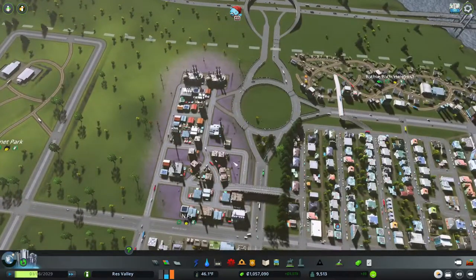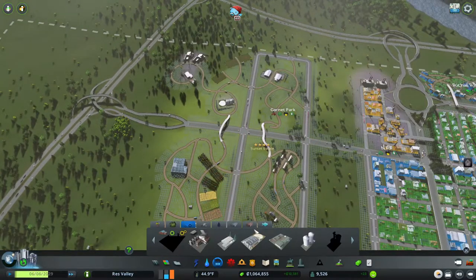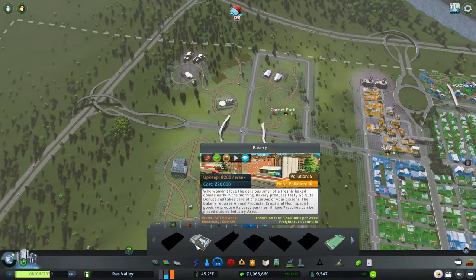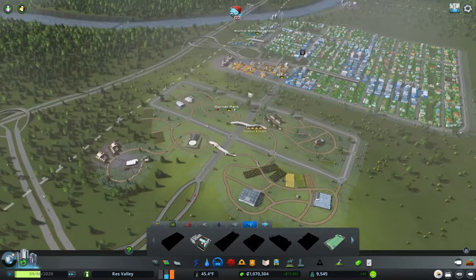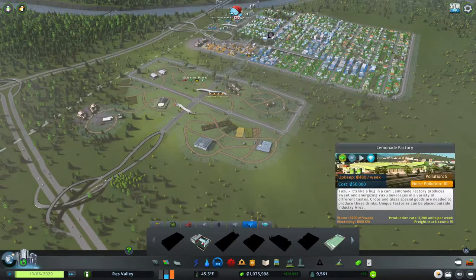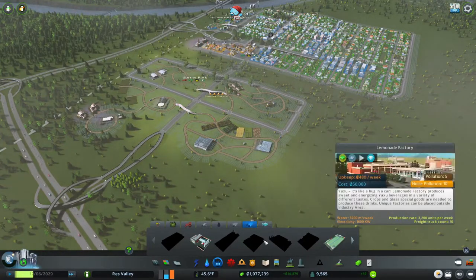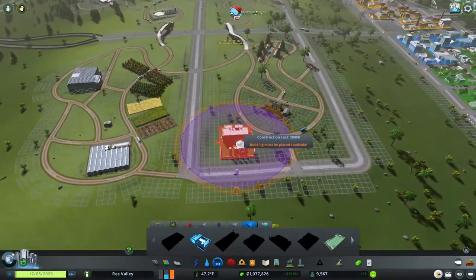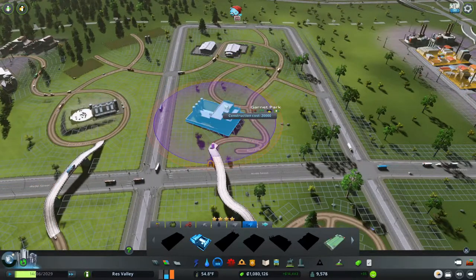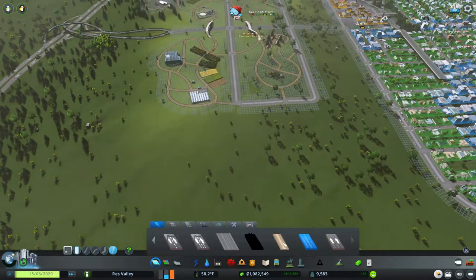We basically have an easy way on and off the roundabout, which is looking pretty good. Now we're gonna cover one more thing I forgot in the factory episode: unique factories. Unique factories produce goods delivered to your city or exported, helping you make a lot more money. We can only build the bakery right now, so let's place it somewhere off our fertile lands.